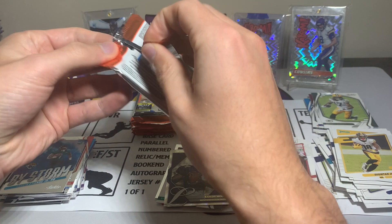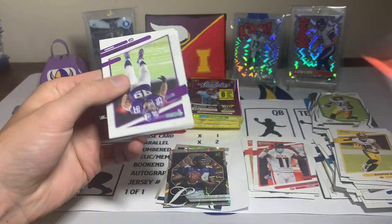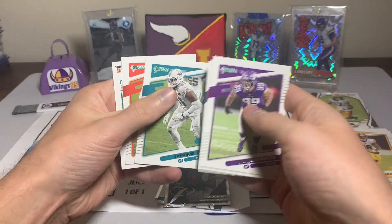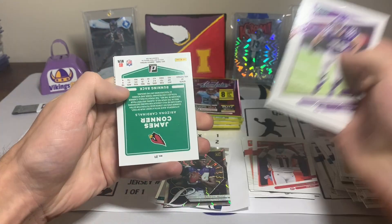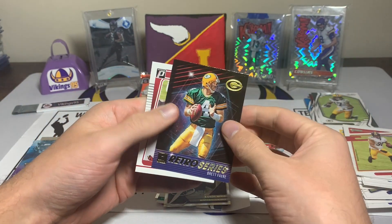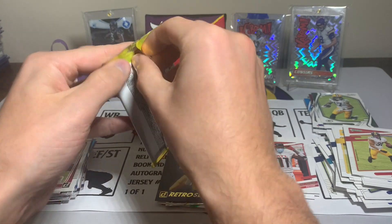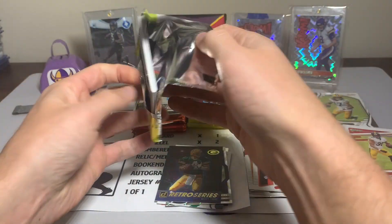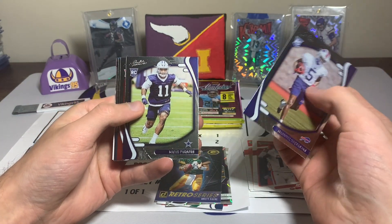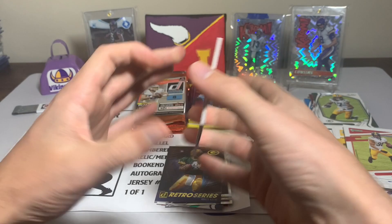Our stacks are close to equal. Oh man — well there's our rated rookie right there. Daniel Hunter, Chris Godwin, T.J. Hockenson, Emmanuel Ogbah, Trey Hendrickson. James Connor, a Retro Series with Brett Favre — cool — and a Zaven Collins rated rookie.